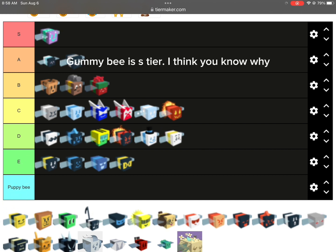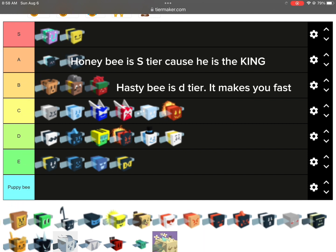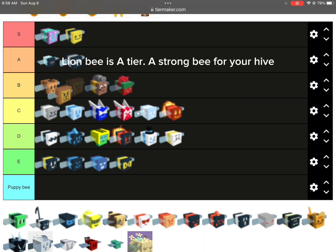Gummy B is S tier. I think you know why. Hasty B is D tier. It makes you fast. Lion B is A tier. A strong B for your hive.